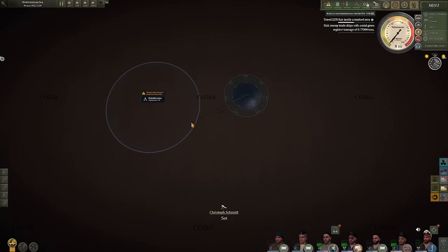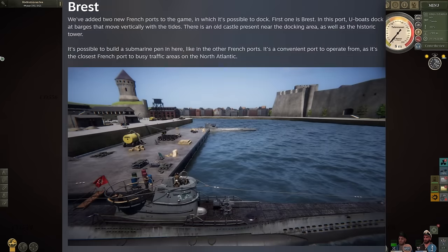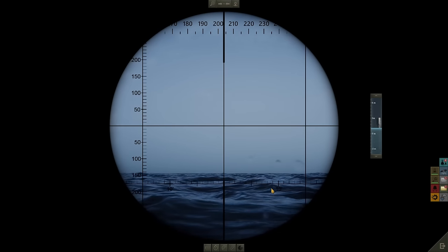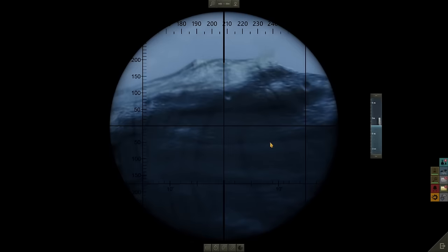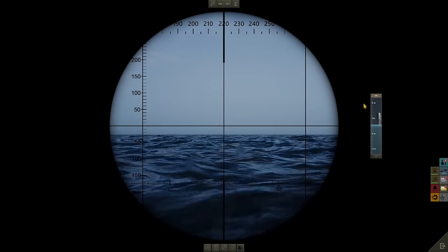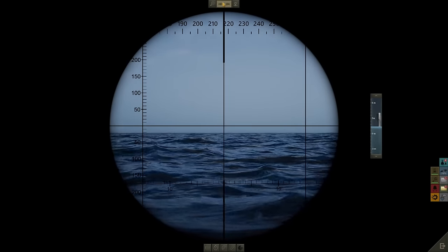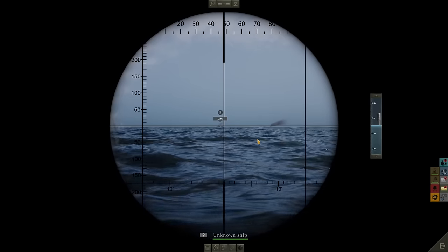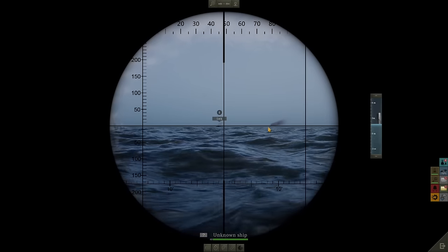Another port they've added is the port of Brest, which has more historic value. There's an old castle near the docking area as well as a historic tower. Not only does this add new scenery, but it's going to be possible to build a submarine pen there. This will be one of the closest if not the closest French port to busy traffic areas in the North Atlantic, so you can resupply and restock and get right back out there.